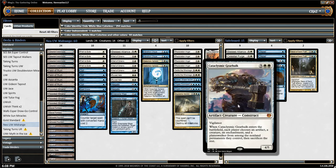Cataclysmic Gearhulk — this card is really cool, and it came through for us in a few games in the last leagues we played with this deck. Basically, the card Cataclysm stapled onto a creature: you choose one of every type of non-land permanent and sacrifice the rest when this comes into play. It's also blinkable with Restoration Angel. Of course, your angel will go away assuming you don't have any other artifacts in play — but since this is an artifact creature, you can select the Gearhulk as your artifact and keep Restoration Angel or whatever other creature you have in play.